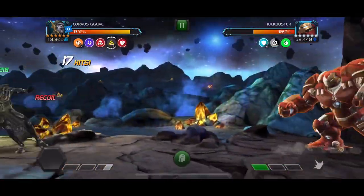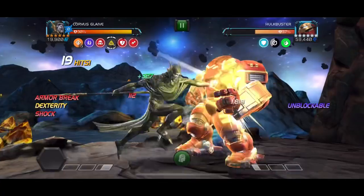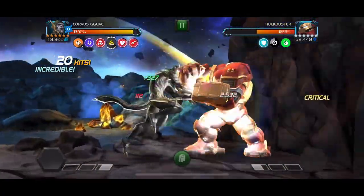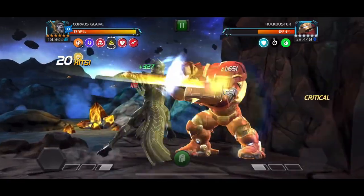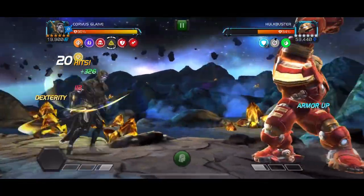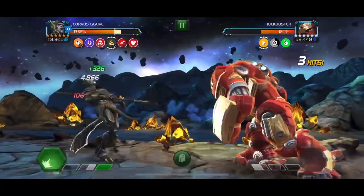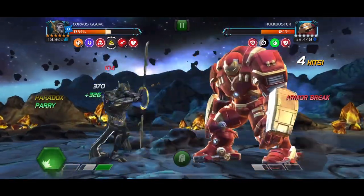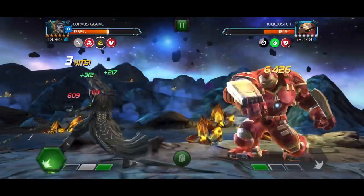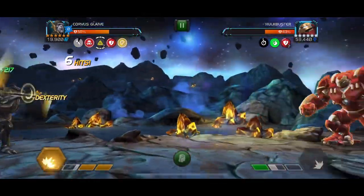Obviously this is the ramp-up fight for Corvus, it's going to take a little bit longer than normal, but it's a Hulkbuster. Especially when you've got the Glaive active, you'll be healing from the armour breaks and the shocks from the special one, and doing the crits into him. I messed up on the Paradox — I thought I had more than I did, so now I hit a parry and that takes me up to 5 because of the armour break and then the armour break from the node itself.